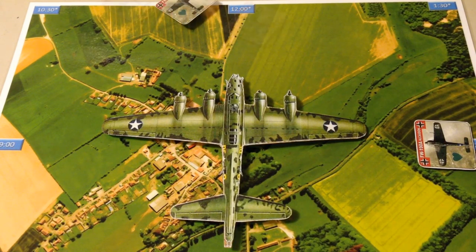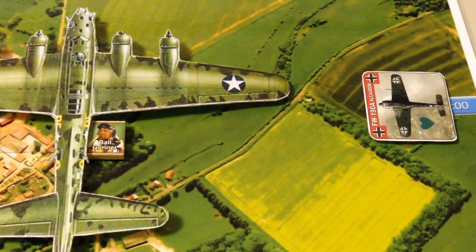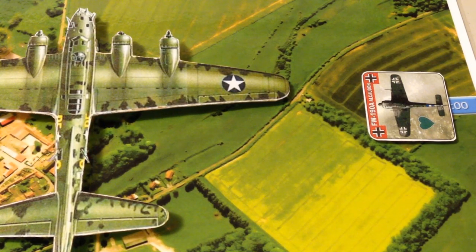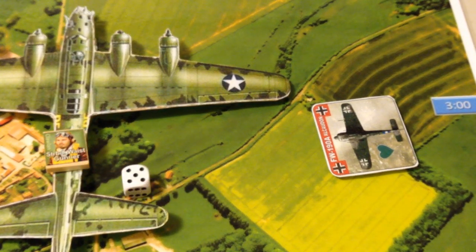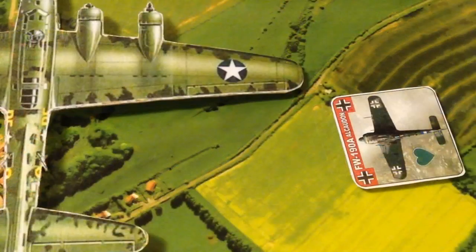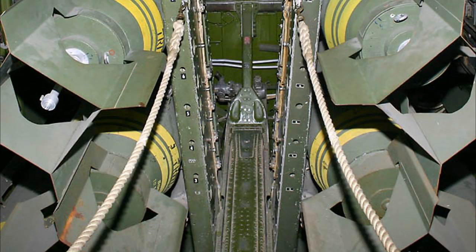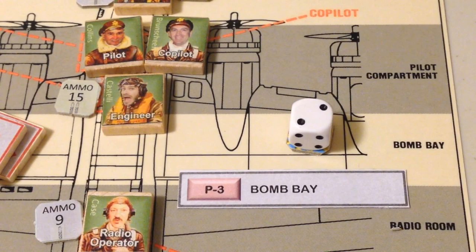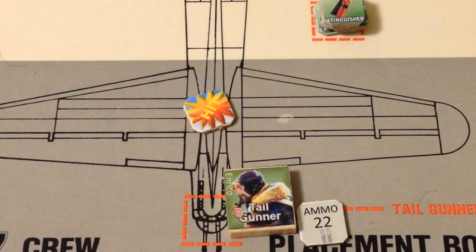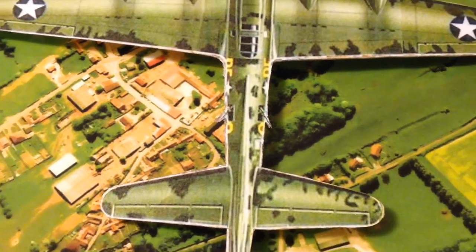Our crew prepares to deal with the remaining bandit at 3 o'clock low. The ball gunner, Joe Steadman, fires his twin machine gun but misses. Next, Lefty Clawland spray-fires the bandit, but the Focke-Wulf continues to approach and delivers its attack. The German fires — four hits are scored, including two in the fully loaded bomb bay. Miraculously, none of the bomb bay hits detonate the bombs. A hit in the rudder section damages it, but it remains operational, and the hit in the waist area causes only superficial damage.